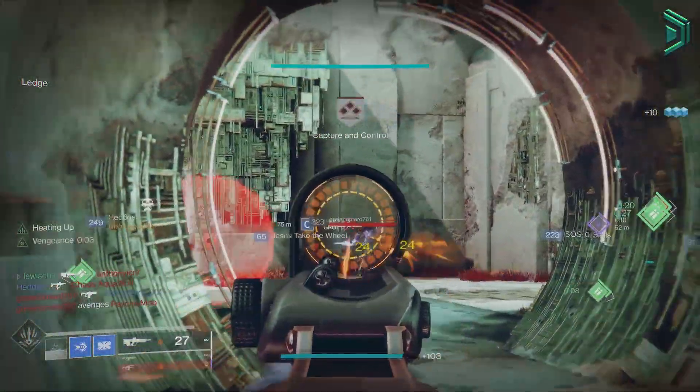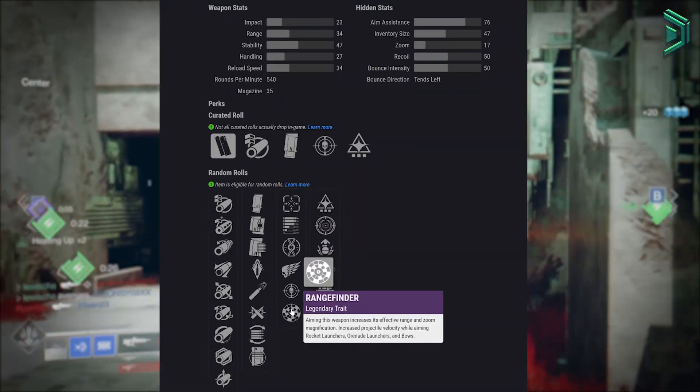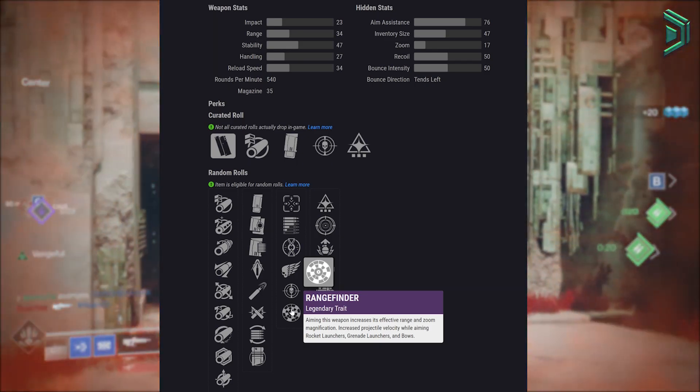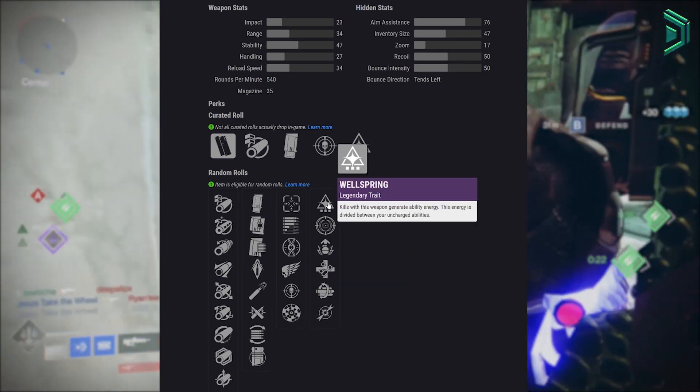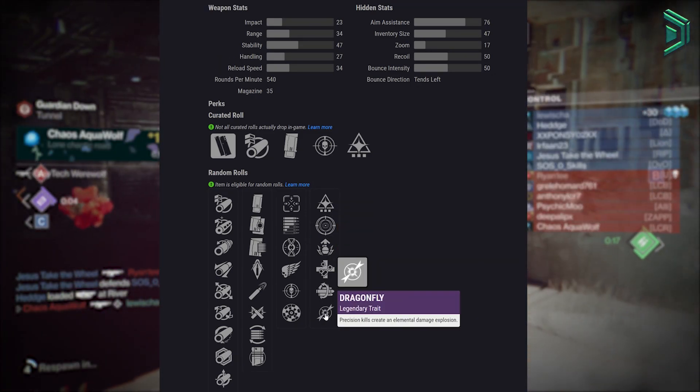In that first main slot we have tunnel vision, subsistence, heating up, killing wind, threat detector, and rangefinder. Rangefinder on a pulse is pretty interesting. For the last slot we have wellspring, frenzy, adrenaline junkie, unrelenting, multi kill clip, and dragonfly.